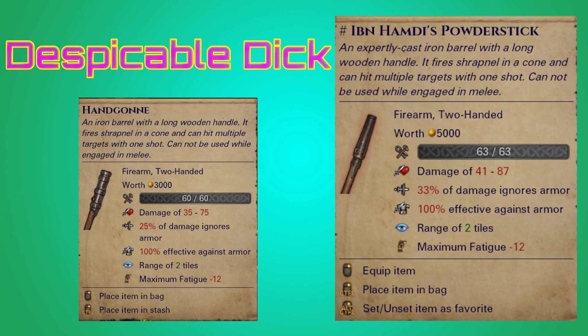Not only is it AoE, as we all know, you have yourself a jump from the base damage — it's 35.75, now up to 41 to 87. On the top end, we're looking at 12 extra damage. Head exposed no more. The point is that isn't even the best part. Yes, it's really good, but when you add that 33% ignoring armor potential, it makes it that much more devastating.